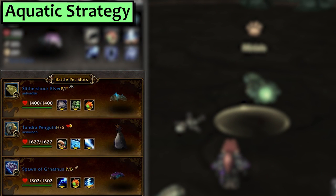Next up is Aquatic. In my first slot is an eel pet featuring Deep Bite, Dodge, and Dive — the Slithershock Elver or Lagan would be fine. Second, I'm using my Tundra Penguin with Slippery Ice and Ice Lance. Third is the Spawn of Ganathis with Jolt, Dive, and Thunderbolt.